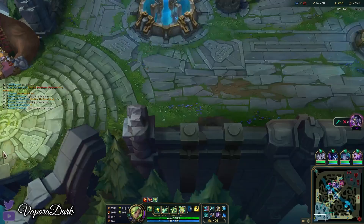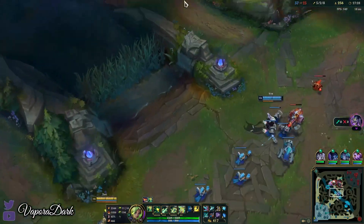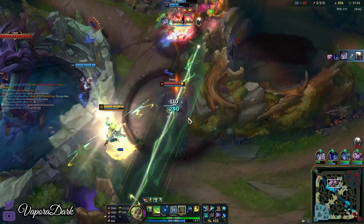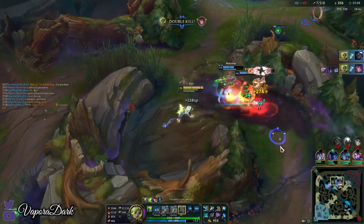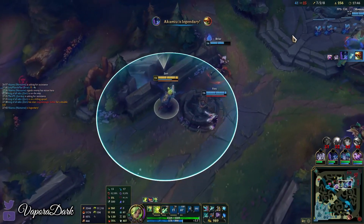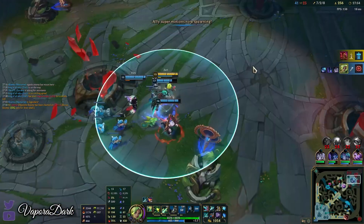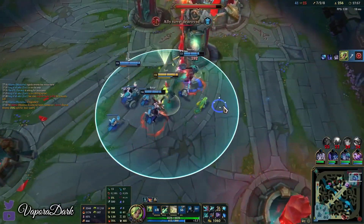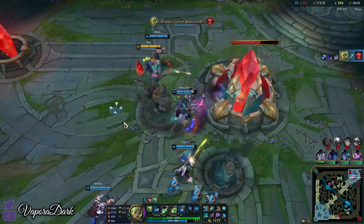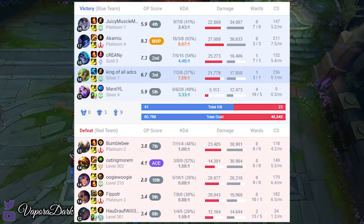I only did that wall jump once this game, but you can do it pretty much anytime you're leaving base as long as your E is up. It might actually be down sometimes if you used your E before basing, since it had such a long cooldown in the early game. And that's going to be it for the Zeri guide — I hope you guys enjoyed this. Make sure to like and subscribe to see more content like this, and I'll see you guys on the next one. Later gamers.